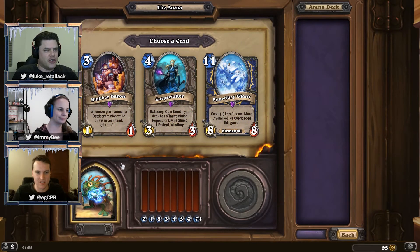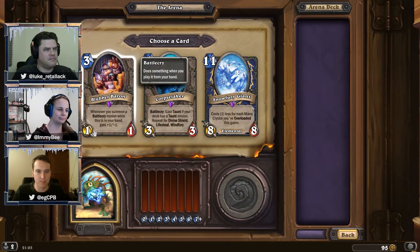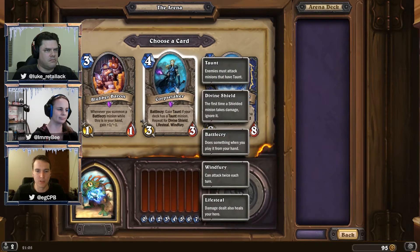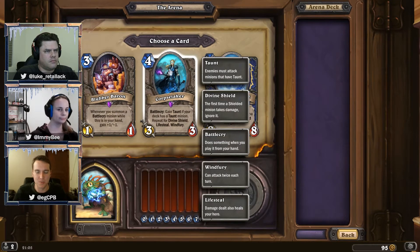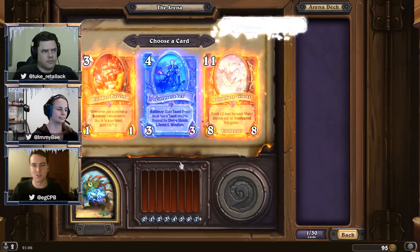There's the Corpse Taker. That Snow Fury Giant's good too. So we've got an epic right off the bat. I think Blubber Baron is a very poor choice because it relies on a lot of synergy with Battlecry minions. Even if you summon two Battlecry minions while it's in your hand, you're still only getting it to a 3/3, which is worse than vanilla stats. Snow Fury Giant — we're going to need Overload cards. There's not a bunch of Overload cards in the new Knights of the Frozen Throne selection. Corpse Taker it is.